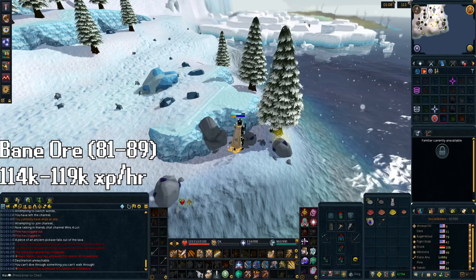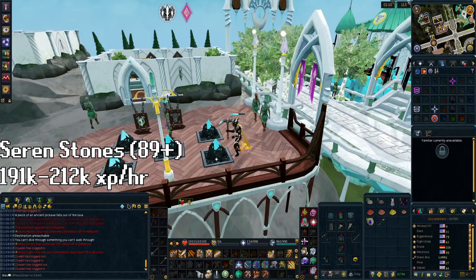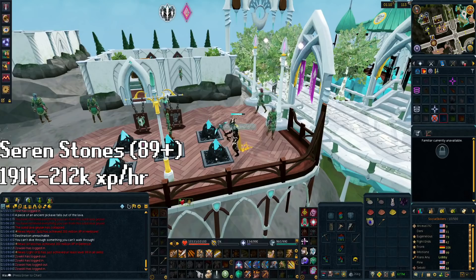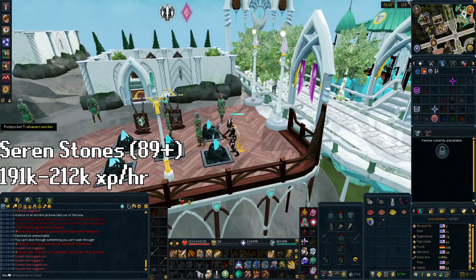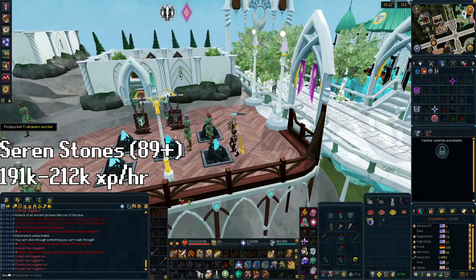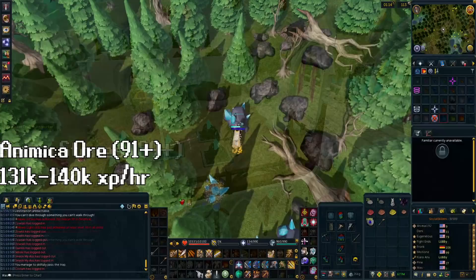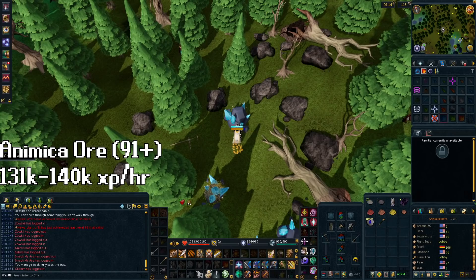At level 89, XP really takes off because of Seren Stones. They are not a core rock, so they don't get rock opportunities, criticals, or stamina, but instead they get a 1.2x experience boost. This makes Seren Stones immediately the best option and a perfectly viable choice all the way to 99. The XP ranges from 191k XP per hour at level 89 all the way up to 212k XP per hour at level 99. Make sure that when you get to level 90, combine your Crystal Pickaxe and your Imkando Pickaxe into the Pickaxe of Earth and Song, making it a T90 pickaxe that is also augmentable. At level 91 you unlock the 10% critical chance for Light and Dark Animica — if you want to make money going for 99 you can mine Light Animica, though the XP rate suffers heavily at about 60% of what you'd get at Seren Stones.